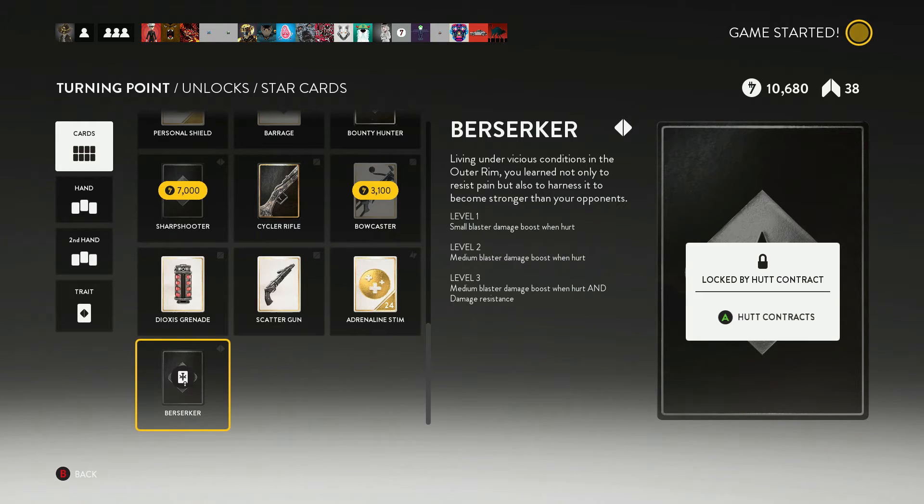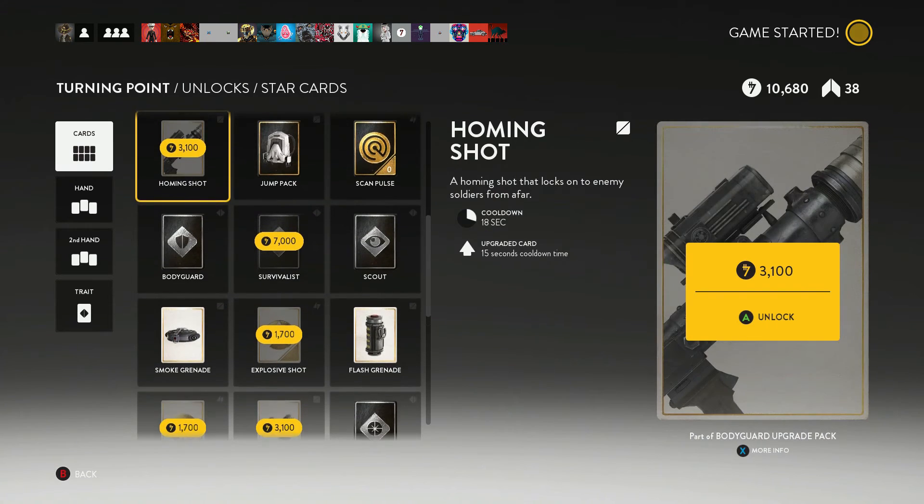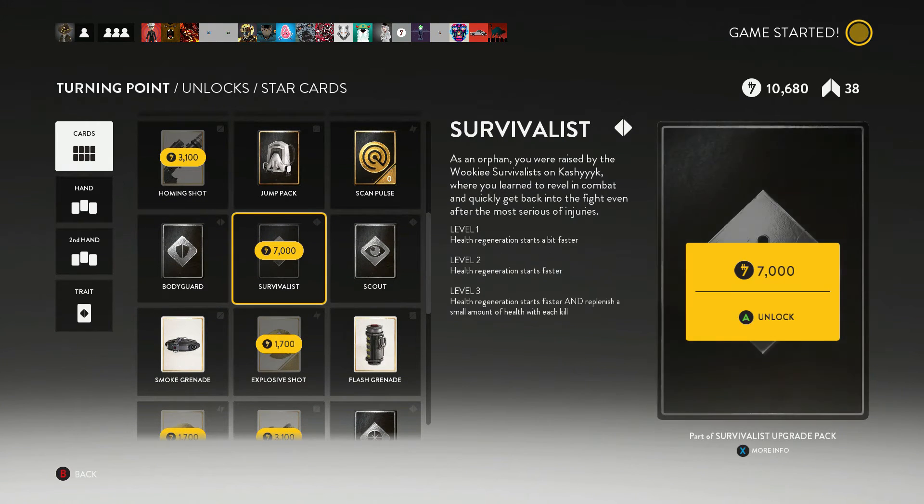A brand new trait card — Mandalorian Strength, or the Berserker card — is now available to unlock via Huck Contracts. And it's not a hard one to unlock. You can do it with the Sharpshooter, Bounty Hunter, Bodyguard, Survivalist, or Scout trait cards.